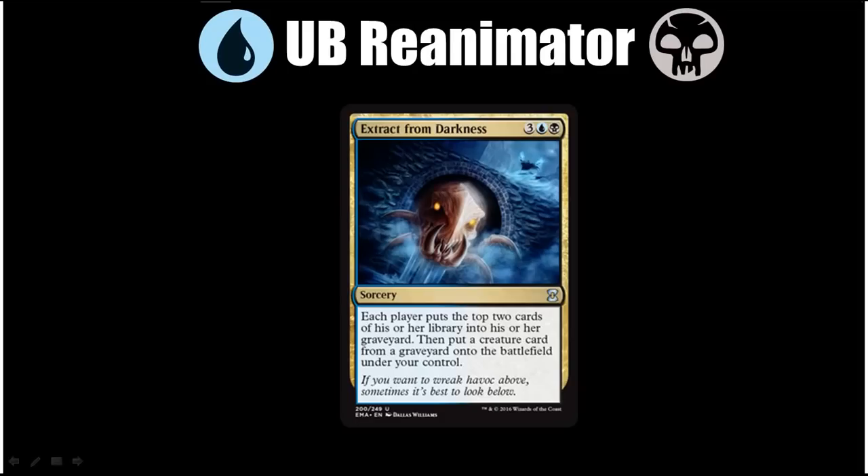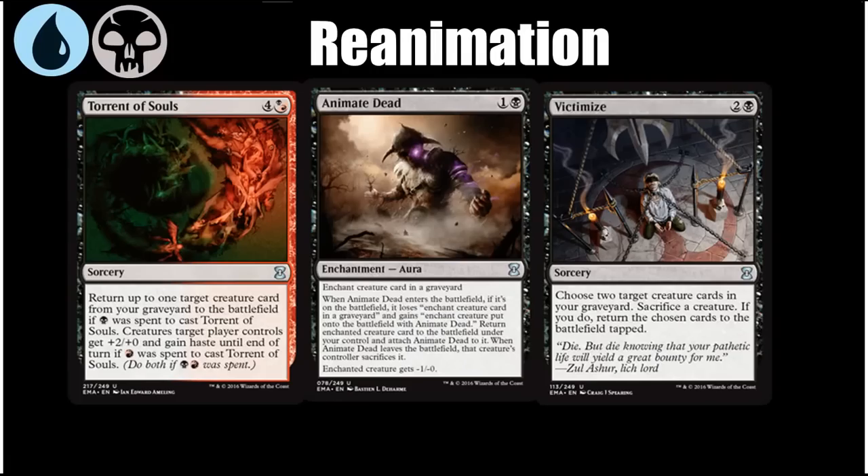So we have Extract from Darkness as a reanimation spell, but there are also three other uncommon spells that black has access to that can help it reanimate things: Torrent of Souls, Animate Dead, and Victimize. Torrent of Souls is the worst of these — it's obviously better in the black-red deck, which has a little bit of a reanimation sub-theme. If you can pay for both costs with black and red mana, it gives whatever you bring back haste and plus two plus zero that turn. But Animate Dead and Victimize are better — they're both very cheap ways to bring things back.